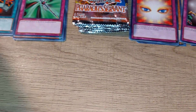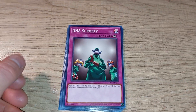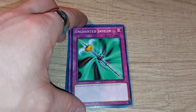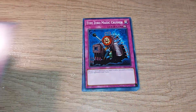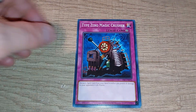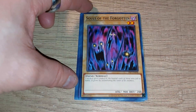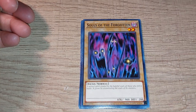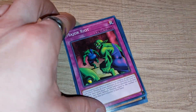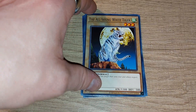Next up, starting out with DNA Surgery Trap Card, Enchanted Javelin — a classic. This series is pretty well known for the fact it had a lot of different types of trap cards. Souls of the Forgotten. I definitely dig some of the artworks specifically from this series, more so on the monster side of things though.